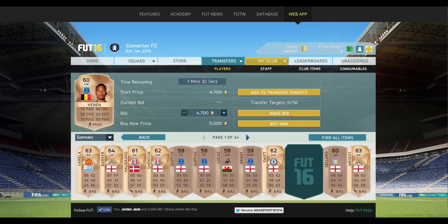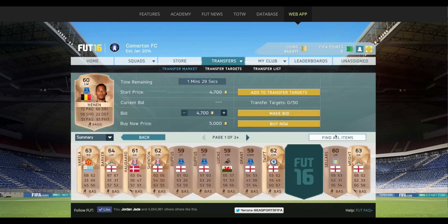We're going to go bronze, BPL, search, and try to find some really sick deals. Henan - there we go, this guy is very good, he's got four-star skills, four-star weak foot. All items cheapest is 5k, 4.5k, 8k. This one here has a 1,250 bid, so I'm going to add that one to the transfer list. We could also add that one and go back to search for more bronze players.